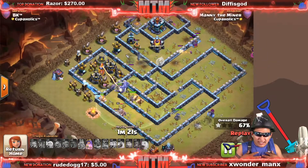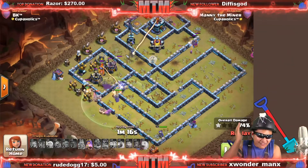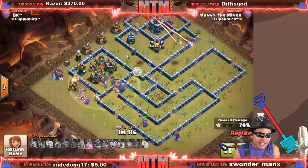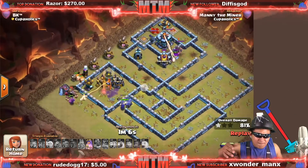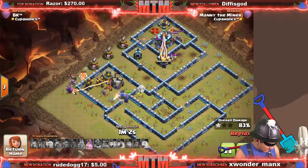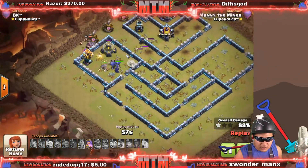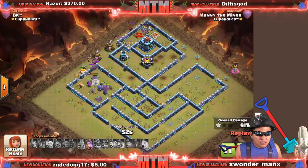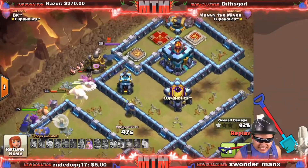If you can see a clear path for your super giants, this could be a super OP attack strategy. The town hall is at the back, but does that really matter when we have so many bowlers alive, super giants alive, the king and the pet alive? You tell me — this base is dead. We have a few super giants left, just pay attention to how fast they shred.